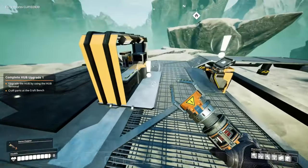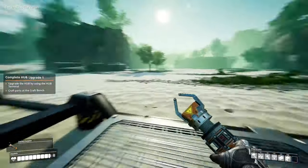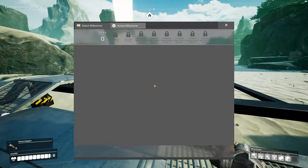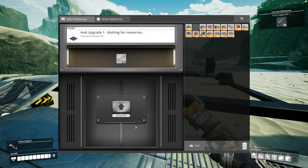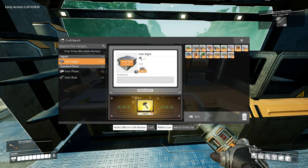We placed down our little hub - we're probably gonna move it later but for now I'm gonna just leave it here in the middle of everything, and then we're gonna build out from there and start our factory. Let's see what we need to complete our first milestone - that is 10 rods. Let's make these, we're gonna need them anyhow.